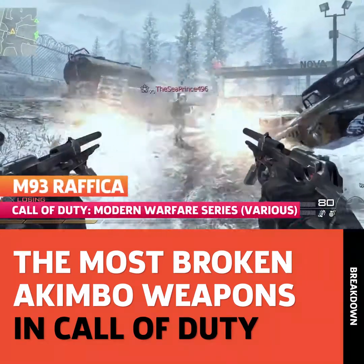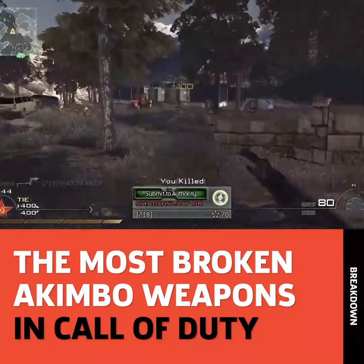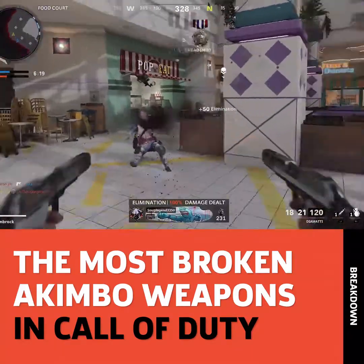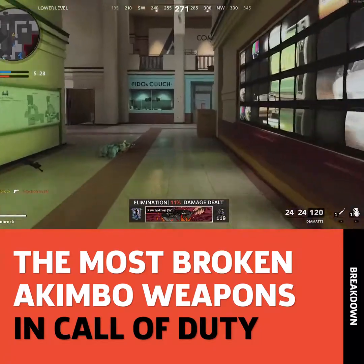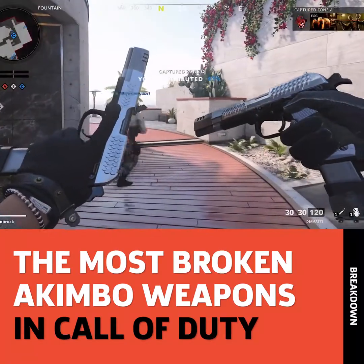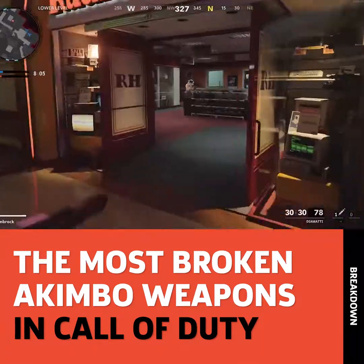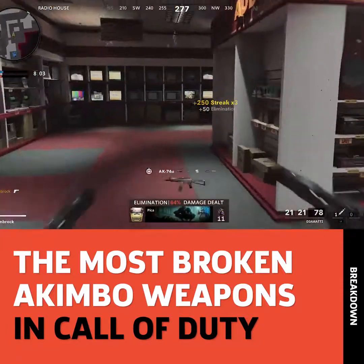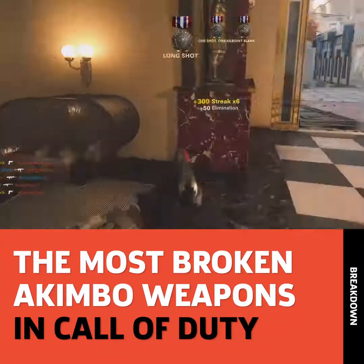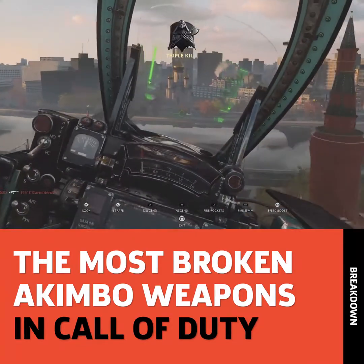First appearing in Modern Warfare 2, the M93 Rafika is an M9 variant with a three-round burst. It goes by a few nicknames — Rennetti, B23R, and Diamatti. Whatever you want to call it, it's broken in every game it's in. Within the last year, both Modern Warfare's Rennettis and Cold War's Diamattis have been nerfed. It's hard to justify using any other sidearm when you've got this broken pair unlocked. Outside of Warzone, they're used as primary weapons. I was grinding up the Diamatti to capture footage, and with just one I was able to call in a VTOL escort. Enough said.